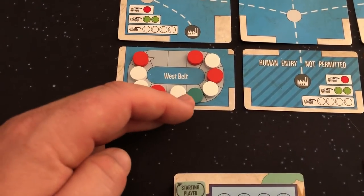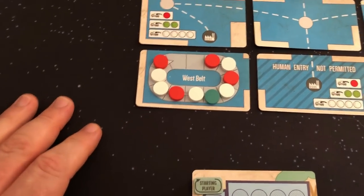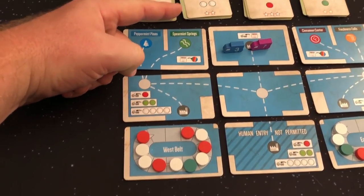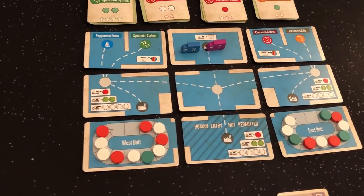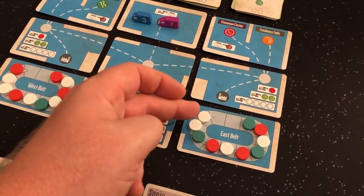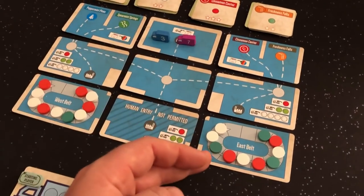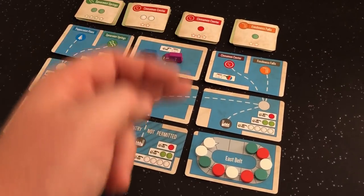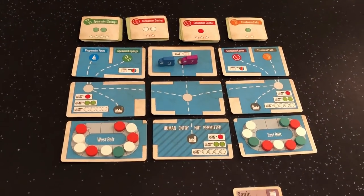If I took the white, it would take two of these whites — this flows back and then I'd have spots one through four. I could take another white, then another. So from the west belt, it's going to take three actions to get four white. I only need two for the Cinnamon Center though. If I come over here it's the furthest one away, but it makes much more sense to get my two white to fulfill this order. In my second turn I could pick up one red or the green.